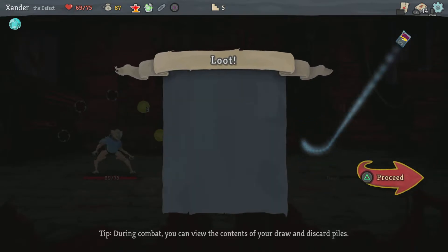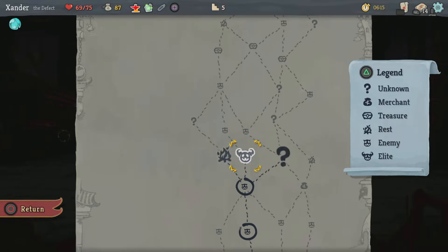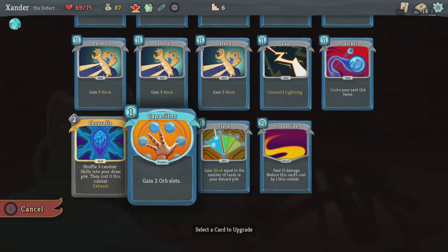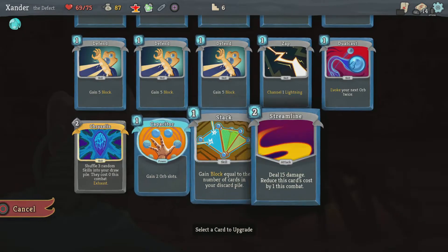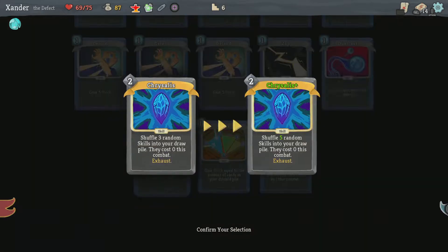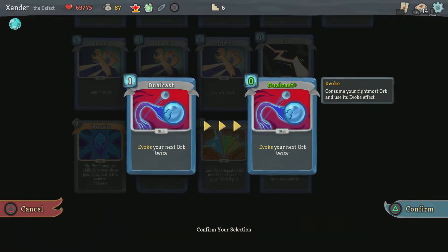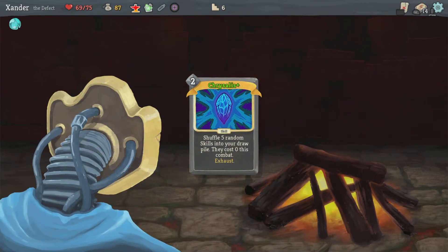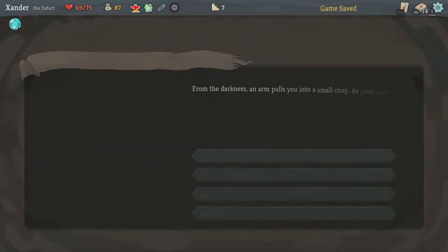I'm gonna grab this. So I could either rest, do the unknown, or upgrade. If I upgrade, this goes to 3, that adds 3 block, 20 damage. That makes it cost 0, and that costs 0. I thought this would be nice — I think I wanna upgrade this card that I got as a star thing, make it better.